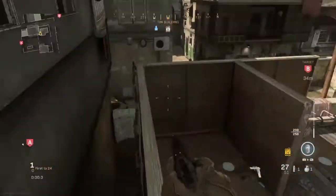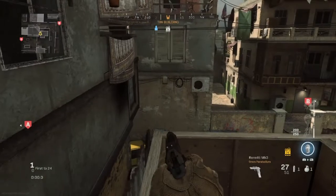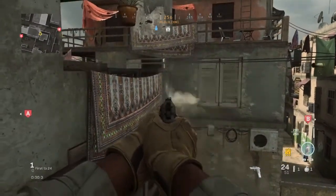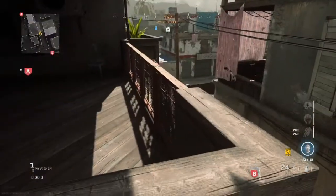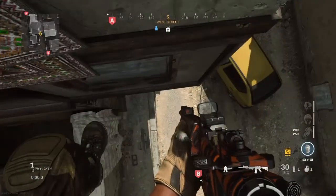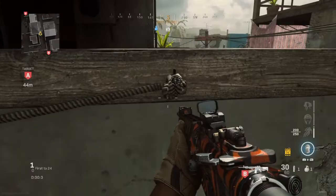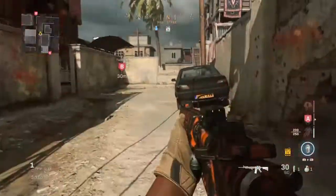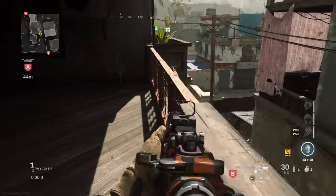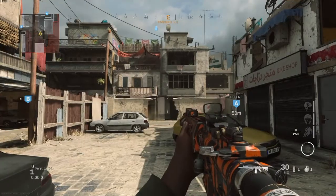Another ledge spot is by top 10 over here - once again if you look too far one way you will fall off, but it's quite cool and useful. What you're going to do is jump on this left hand ledge from here - this one's much easier to get into. From here you can watch the whole flank, watch them go through car park, and even crouch and watch them underneath you. If you turn too far to the right you're going to fall, but it's quite useful if you're guarding B bomb with a teammate watching mid.